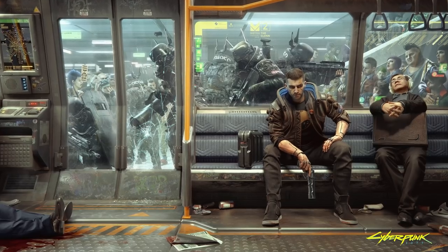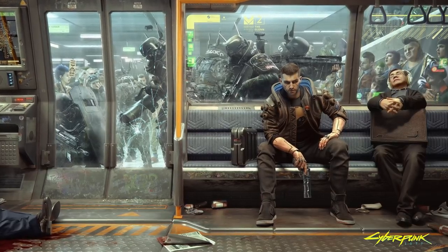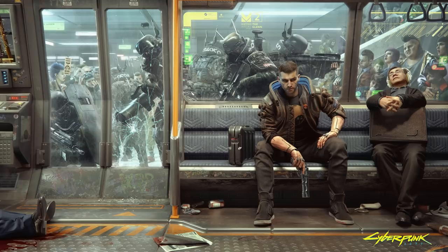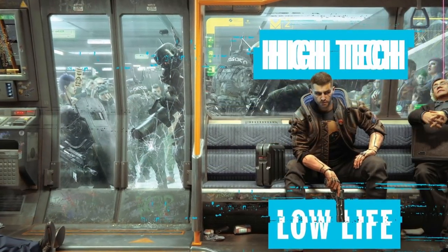First up, check out this new wallpaper tweeted out by CD Projekt Red. It shows Arasaka forces sieging a metro station stop, with V and his buddy in the foreground tuning out the white noise. I have showcased this before when it was on the cover of PC Gamer, but now you can have it as a wallpaper.